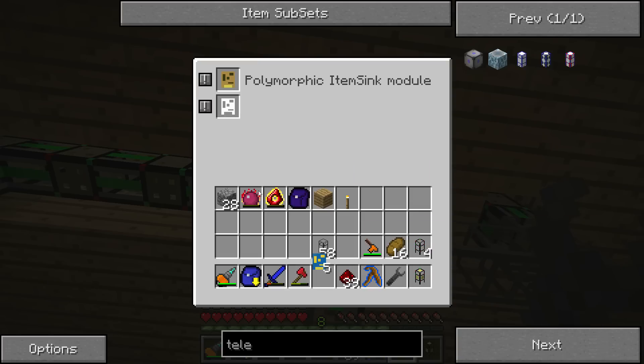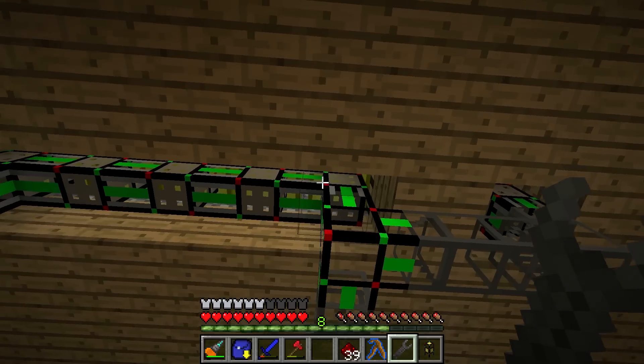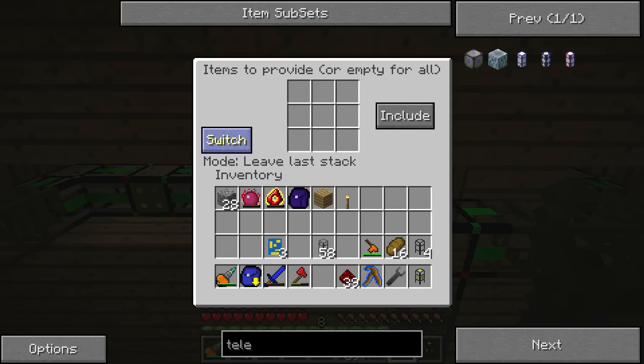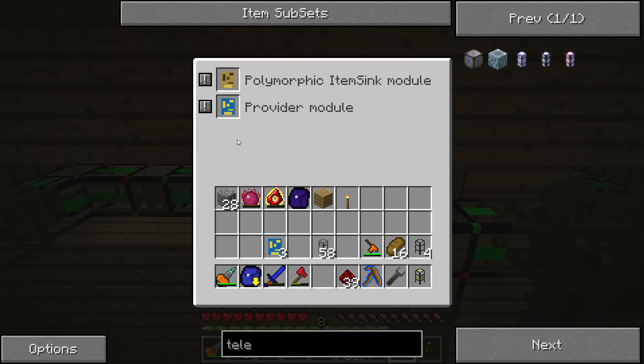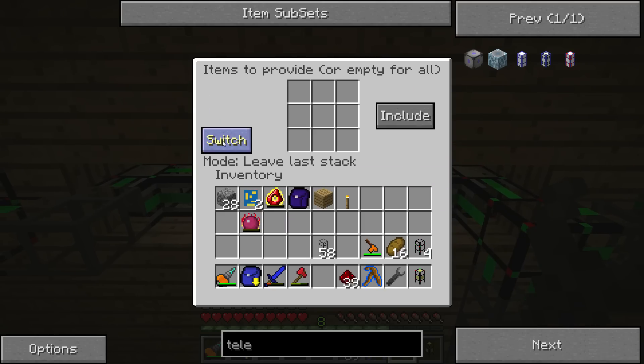So we would like a provider module in each of these, and we would like to leave one item per stack. Basically we want this everywhere — just leave one item per stack — so everything can continue normally. If you're saying why would you need that, I'm going to show you in a second.